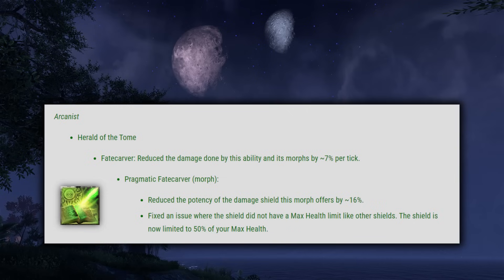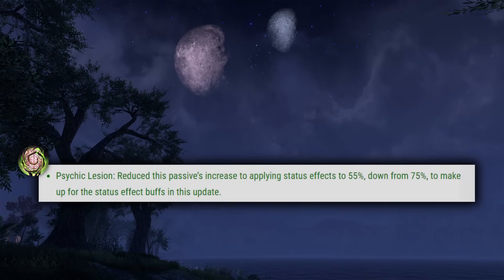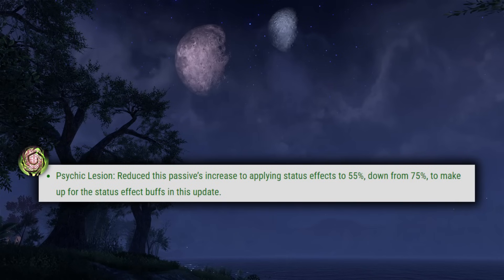Starting with the Arcanist, Fate Carver reduced the damage done by this ability and its morphs by about 7% per tick. And then the Pragmatic Fate Carver morph reduced the potency of the damage shield by about 16%, and fixed an issue where the shield did not have a max health limit — it is now limited to 50% of your max health. Long story short, Beam is still the strongest ability in the game and the shield on Pragmatic is still awesome. Arcanists are not going anywhere. Next up, Psychic Lesion reduced the passive's increased chance to applying status effects to 55% down from 75% to make up for the status effect buffs — still a decent passive, this doesn't really change a whole lot.